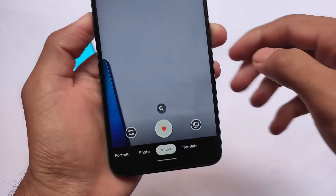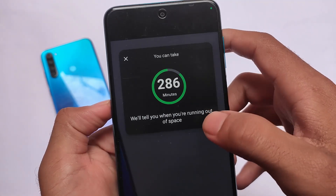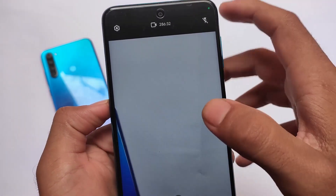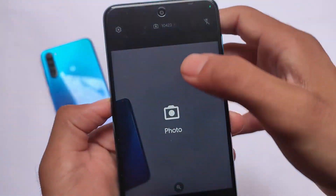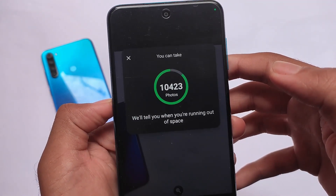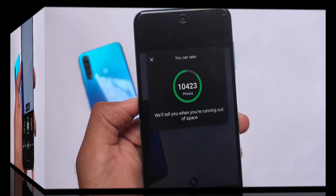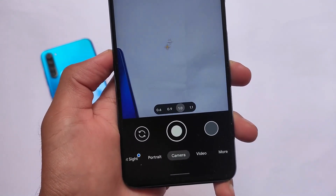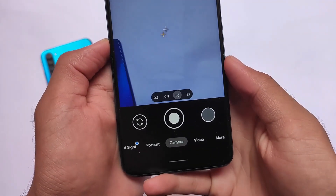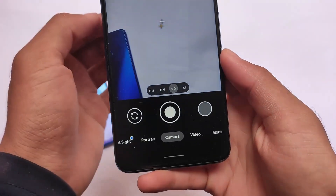It depends on which device you're using. If you're using the mutual device, I think you can use Android 12 as your daily driver for now because it has almost all the basic features working. There might be some bugs but they're not major, so yes you can use it. We have Google Camera Go Edition pre-installed, and if you also want to install the normal GCam, you can install that too.